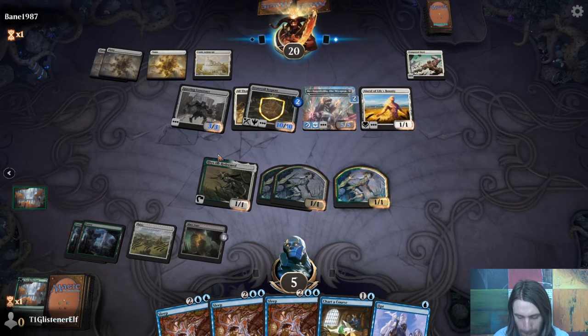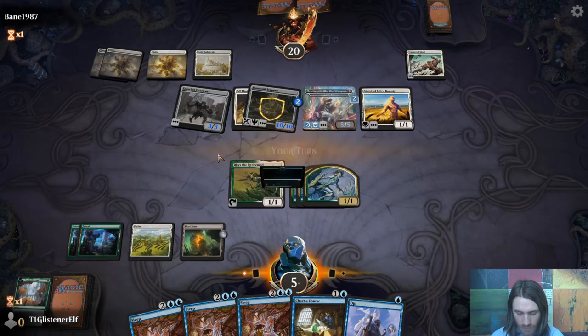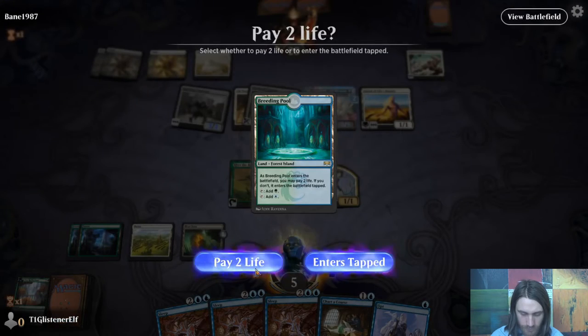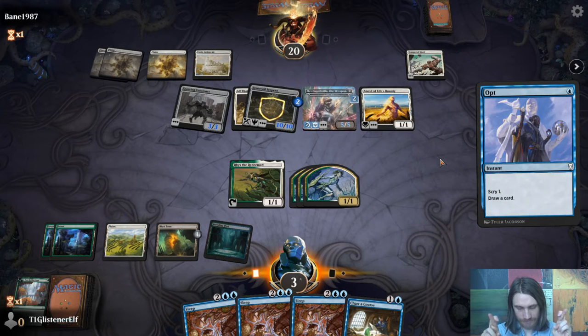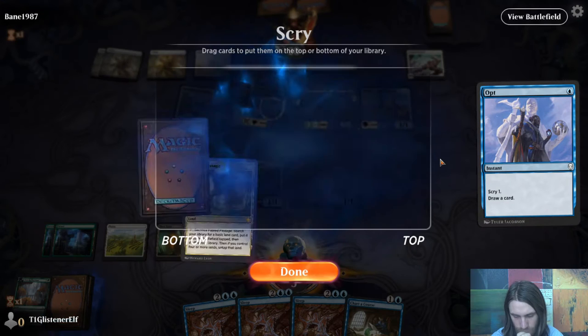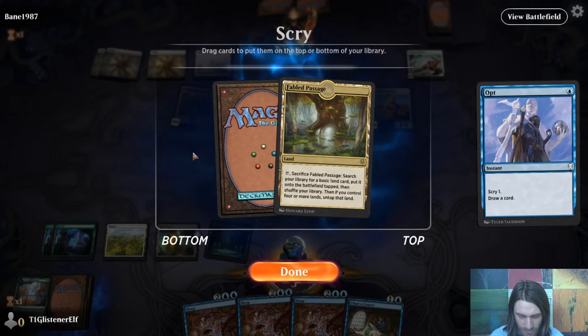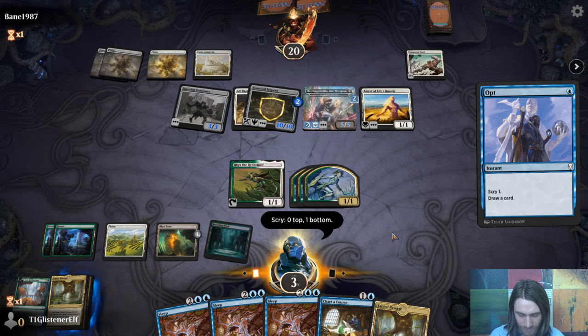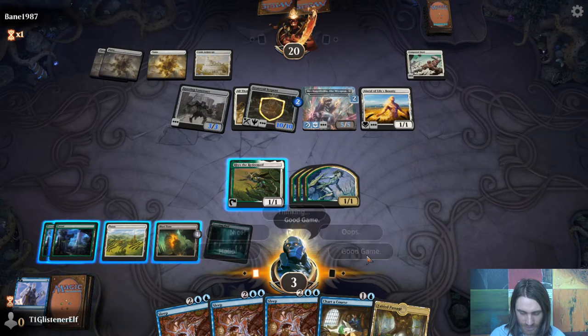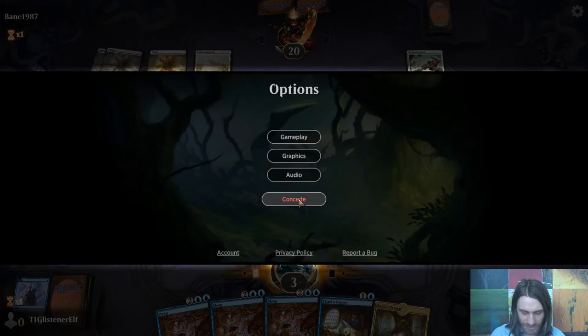We need some mana. An island won't save us anymore — we need two islands to cast those Sleeps. I don't know how we get out of this, folks. Let's Opt and see what we can find. Maybe I should have done Chart a Course to get an extra card then discard. A whale — that's game. Not having any islands, that'll do it. We'll concede. Good game. If I had done Chart a Course I would have gotten double Fable Passage.